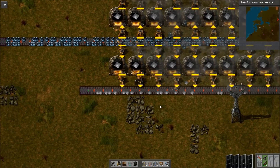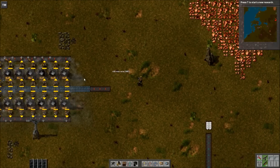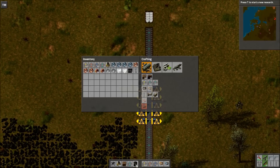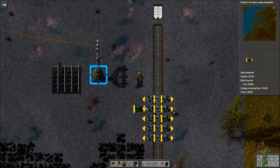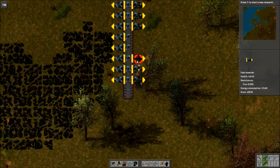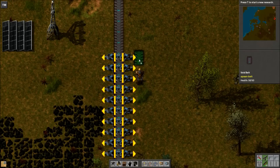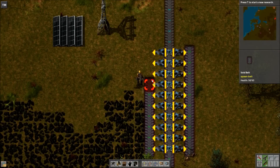That's one really good application for it. Another example: you could test inserters — see how many inserters it would take to empty a blue belt. We have 5, let's go ahead and do 10. We could run void belts along here so the output just goes infinitely, giving us a really good test. We'll take our rocket fuel here and see how 10 inserters perform.